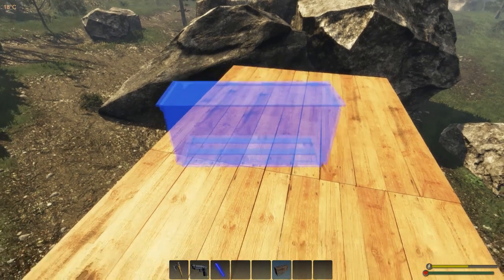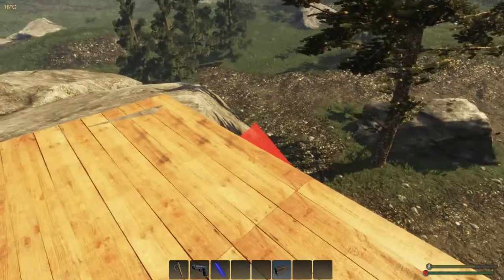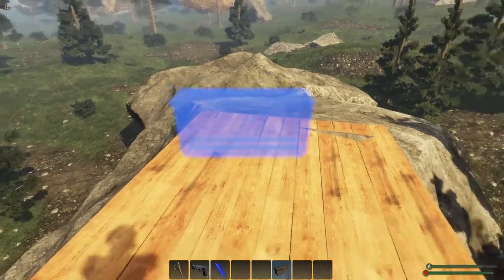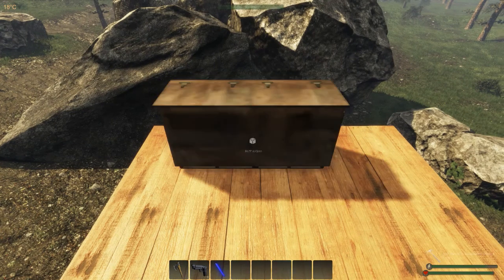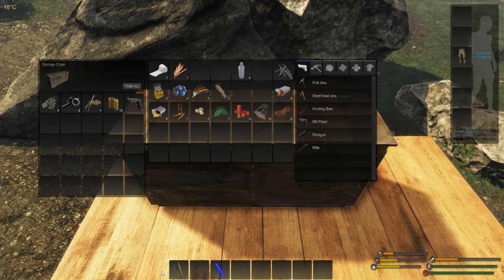Let's go ahead and put our chest down - put it right here. There's a perfect spot for it right there. I want to expand this a little bit too. All right, let's put our stash away - let's put everything in here for safekeeping, just in case.